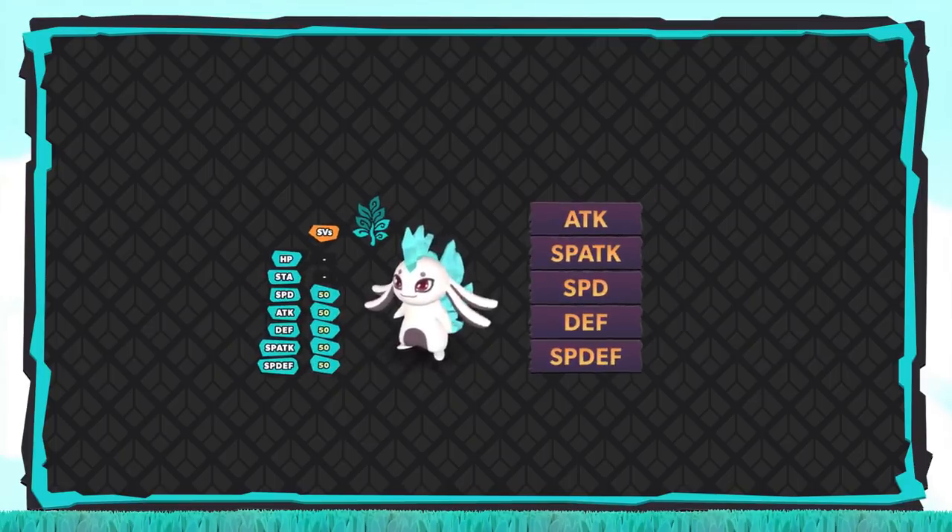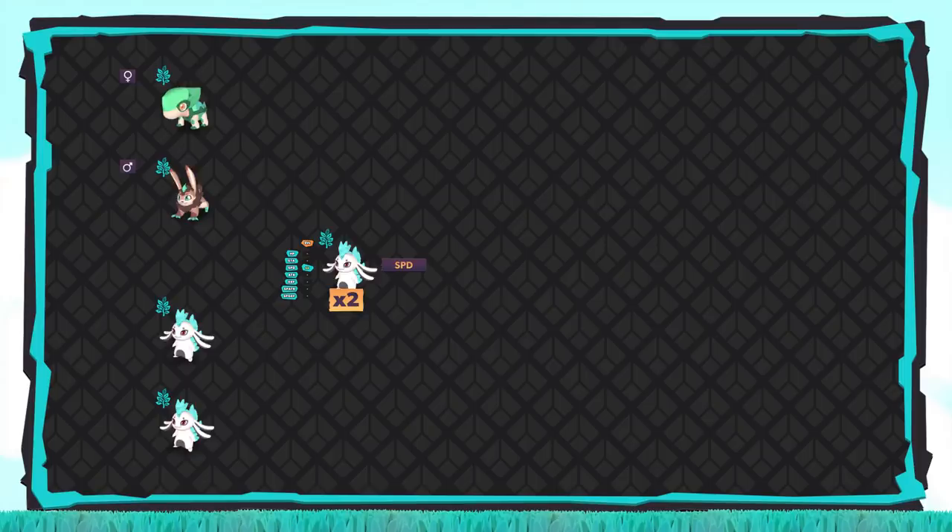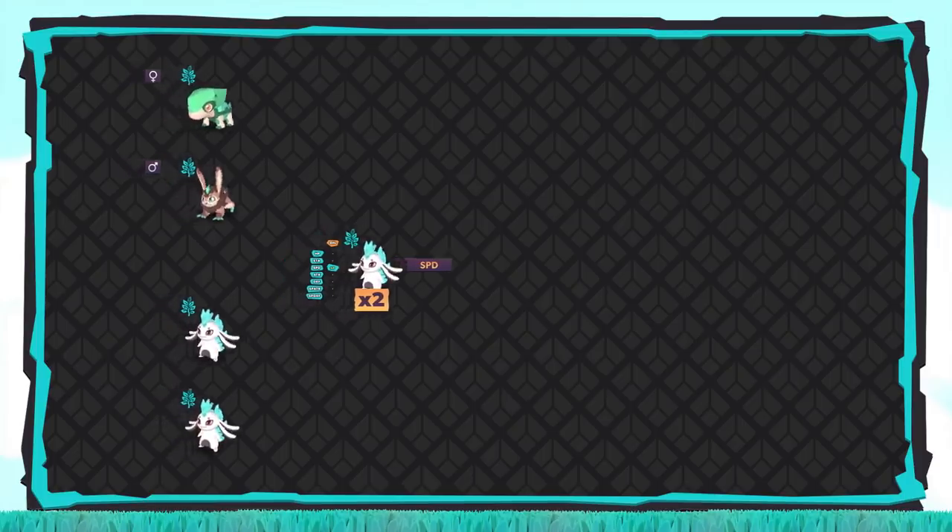Breeding is the process of breaking down two separate trees. The first tree will be aiming for 5 perfect SVs in Attack, Special Attack, Speed, Defense, and Special Defense. In order to reach this point, we'll need 6 parents, assuming we don't get gender locked. In addition, this first tree is also where we'll be setting up the egg move — this is an additional step, but you came here for the competitive guide, so strap yourself in.